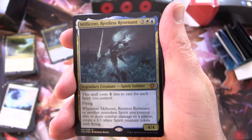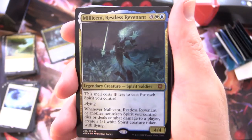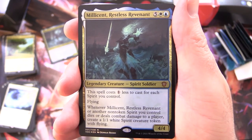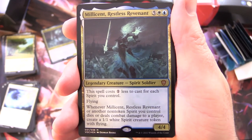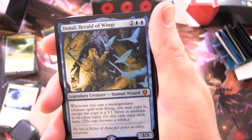Starting off here, we have our Commander, Millicent Restless Revenant. It's a mythic legendary creature - Spirit Soldier, 4/4 for 7. This spell costs one less to cast for each spirit you control, has flying, and whenever Millicent or another non-token spirit you control dies or deals combat damage to a player, create a 1/1 white spirit creature token with flying. So we're going to be creating tons of those.